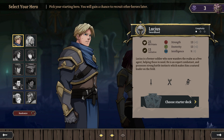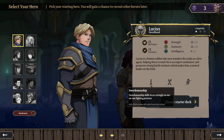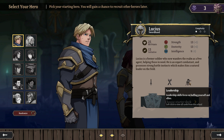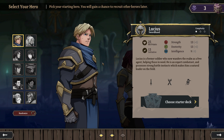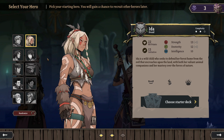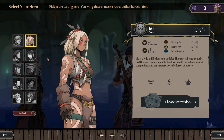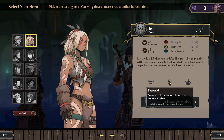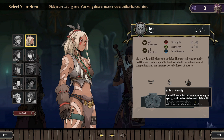We've got Lucius, a swordhand — a former soldier who wanders the realm as a free agent helping those in need. He's an expert combatant with strong battle instincts, making him a natural leader. He's got Swordsmanship, Warrior for general combat and crowd control, and Leadership for buffing yourself and allies. Then we've got Ida the Druid — a wild child who seeks to defend her forest home. She's got Primal for raw fighting power and transformation, Elemental for mastery over nature, and Animal Kinship focusing on summoning.